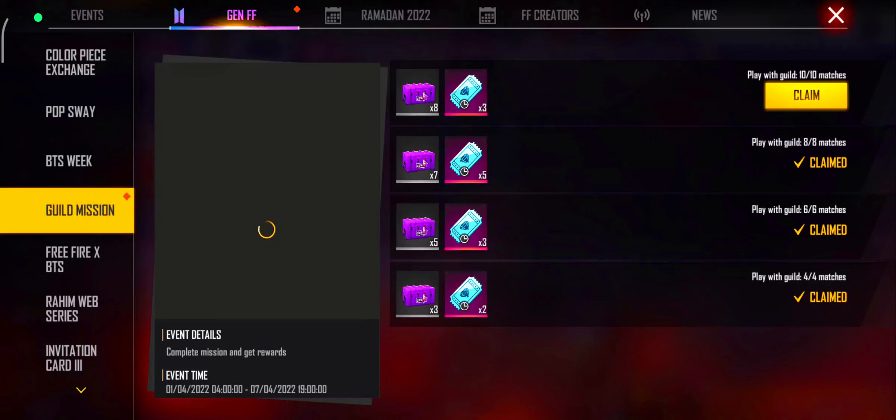Let's talk about how you can complete this event. You have to play a game with your guild members. You can play class cards, CS rank, BR, or Lone Wolf. You can play one match with weapons world or with boxes.